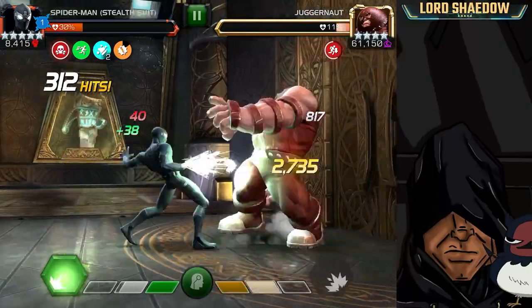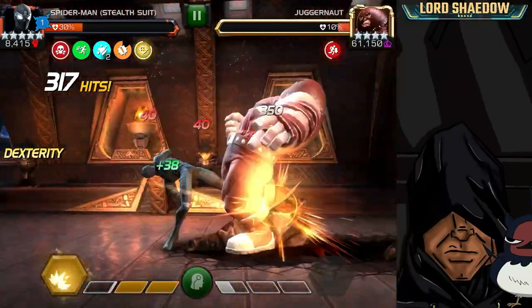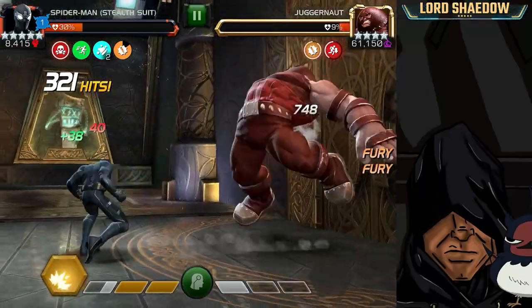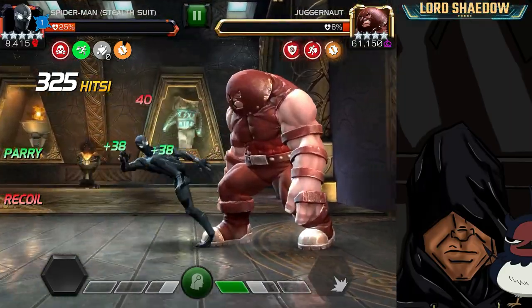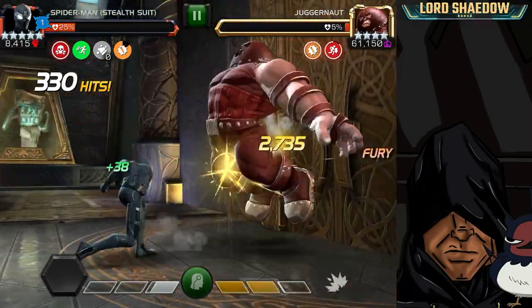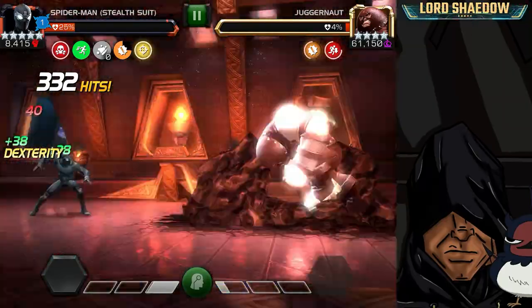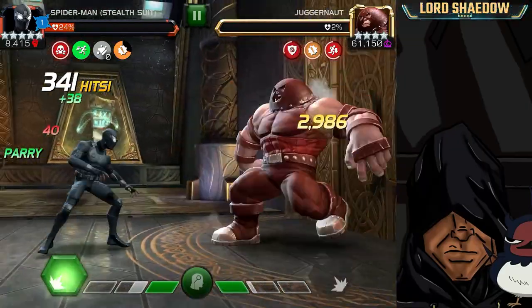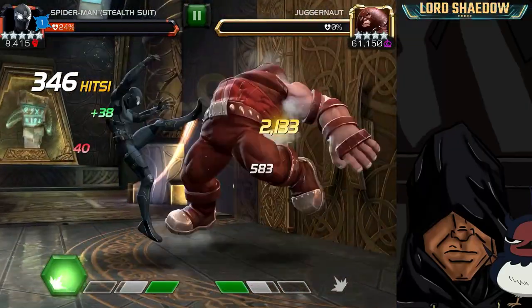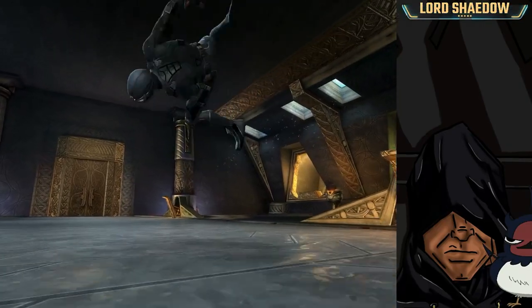You have five charges so you can keep doing Special 2s or light attacks, but if you keep doing the light attack method it's not going to last long enough. We're almost done with Juggernaut here — you'll notice the health — and there we go.